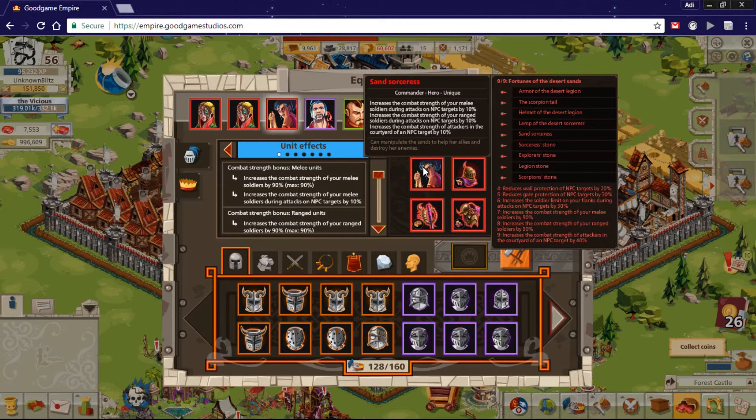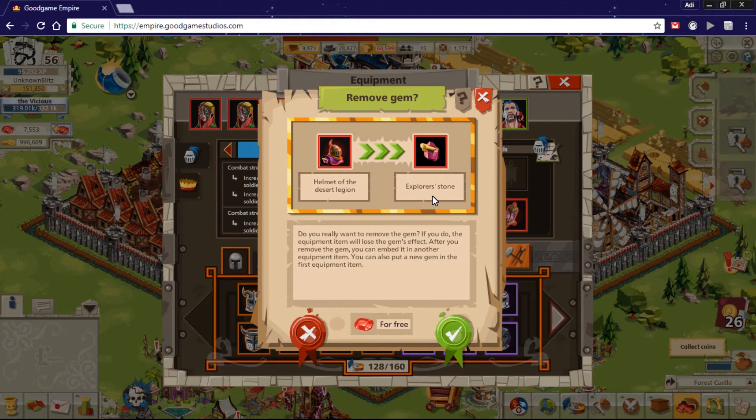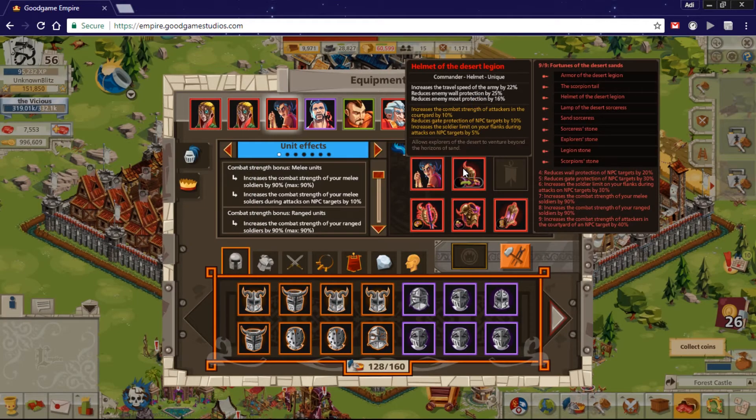Going over the helmet: it is the Helmet of Tazered Legend. This gives you travel speed, wall, and moat protection. I never leveled up any of the pieces so they're at base level one, and I have all nine pieces as I completed the set. The gem I attached is the Explorer Stone — it looks like a good stone for courtyard bonus and some gate protection, giving you more flanking for NPC targets.